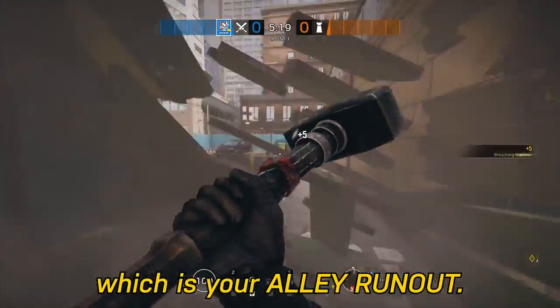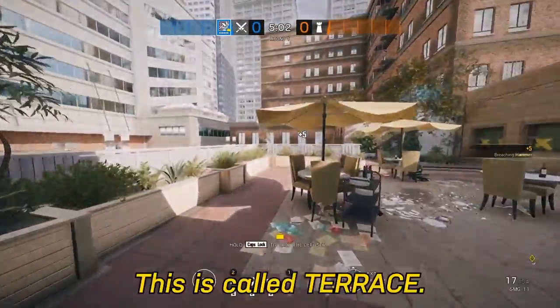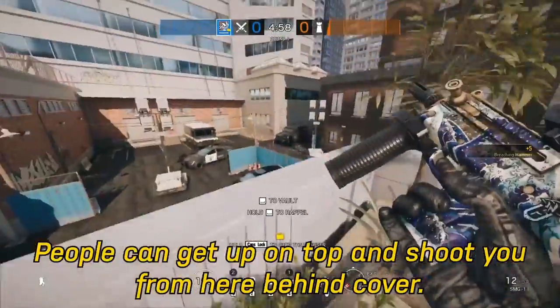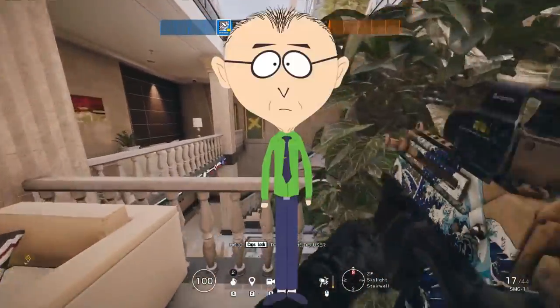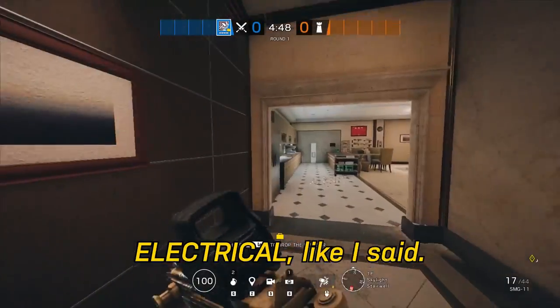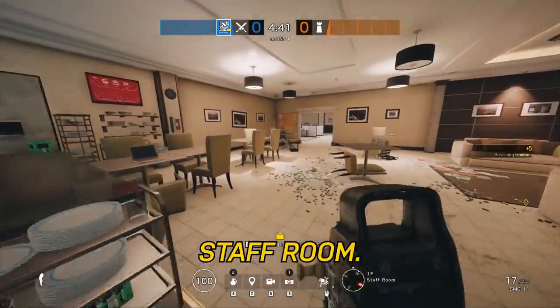Electrical, which is your Alley run-out. A lot of people like to run up here too — this is called Terrace. People can get up on top and shoot you from here behind cover. Leads into Stock. Electrical — a lot of people can get angles from here to cut you off on your Archives rotates. But we'll get to that in a minute. Staff Room.